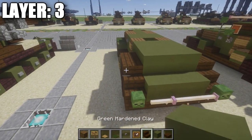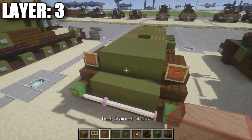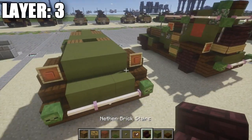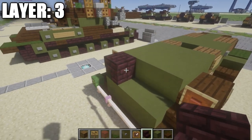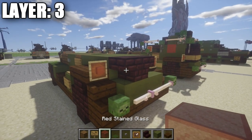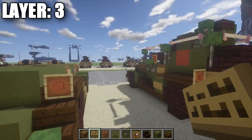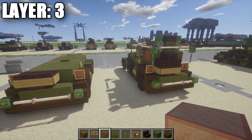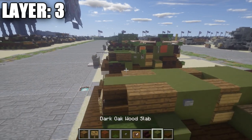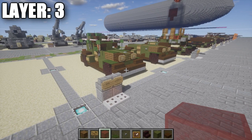Moving to the back, place an item frame on each of the dark oak wood half slabs, and place a red stained clay block in each item frame for the brake lights. Then grab some stone brick stairs and place an upside-down stair on the left side, followed by an upside-down stair coming off it in the center. Wrap signs around these stone brick stairs to form the first part of the spare tire on the back — you can choose to include or skip the spare tire. That's pretty much it for Layer 3, and we can move on to Layer 4.